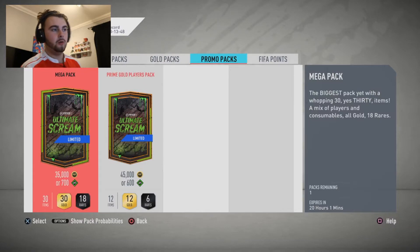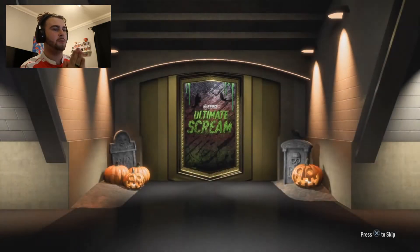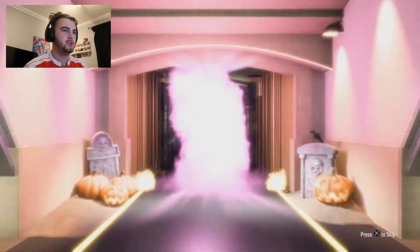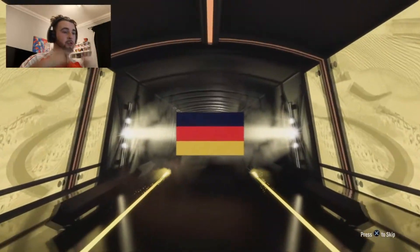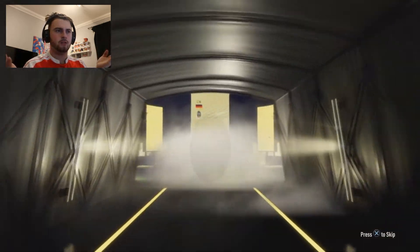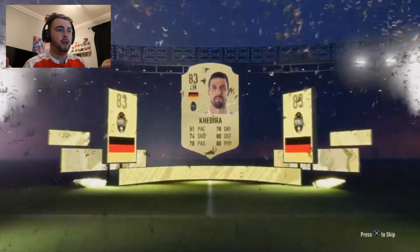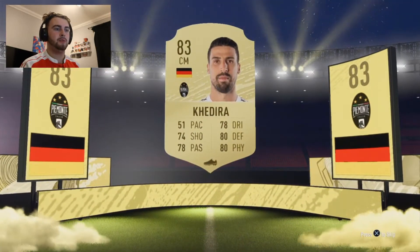Right boys, final mega pack. What are we going to get? We're going to put the controller down and pray we get something big. We've got some nice cards, nothing that really goes for too much. It's a fairly big flare. German — that's always good. Central mid — that's always good. Who's that? Kadera. This card's actually pretty nice if he had a bit more pace. Seems like a pretty solid set of midfielders.